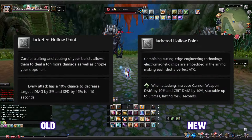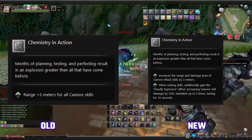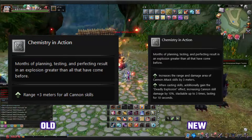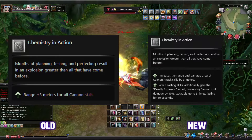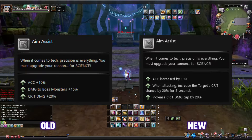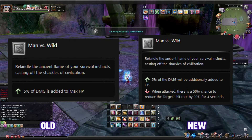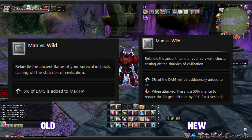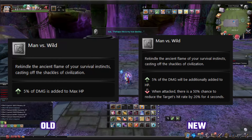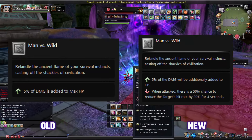Jacketed Hollow Point has been changed from a debuff to a stackable buff: cannon weapon damage and crit damage. Chemistry in Action used to just be a cast range buff, but now it also increases the AoE of your attacks, and has a stacking buff for damage of Gren skills — these two nodes are side by side and you probably don't want to skip them. Aim Assist had the damage vs. boss monsters removed since that's now on your center node, and instead adds a debuff that increases your target's received crit rate on hit. Man vs. Wild keeps the same damage to HP buff, but adds a chance to reduce your attacker's accuracy by 20% when hit — this feels like a PvP node, but the HP can be useful while building up equipment.